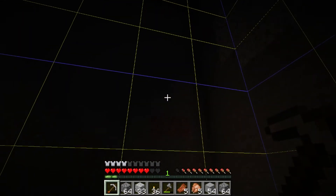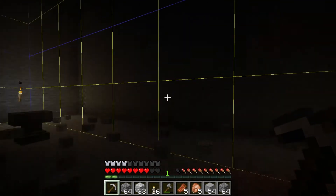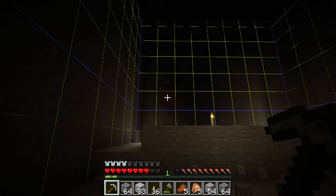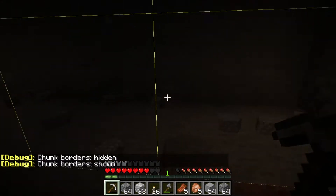The first thing you need to do is find a slime chunk. You figure this out by digging a hole or going into a cave and finding where slimes spawn underground. Then once you figure that out, you need to press F3 and G to light up these grids. This will show the edge of where the chunk is.